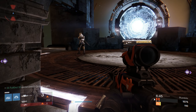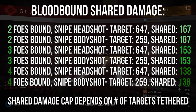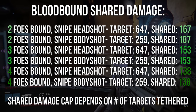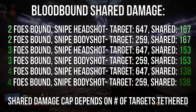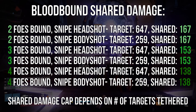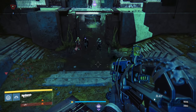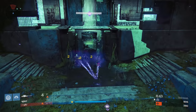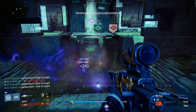For example, when two enemies were tethered, I shot one in the head for 647 damage, and the other guy took 167. The capped number of shared damage depends on how many people get tethered. Even though the other enemies don't take the full damage you deal to one guy, it's still pretty easy to kill groups of tethered people because with Bloodbound their bodies explode when you kill them. I like this perk mainly for PvE, but it's still usable in the Crucible — not my favorite choice though.